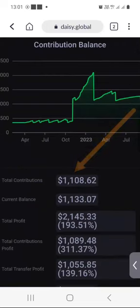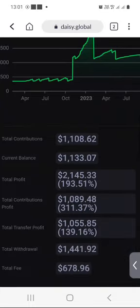You see that I have contributed a total of $1,108.62, and the current balance is $1,133.07. The total profit that I have made is $2,145.33, which would translate into 193%.